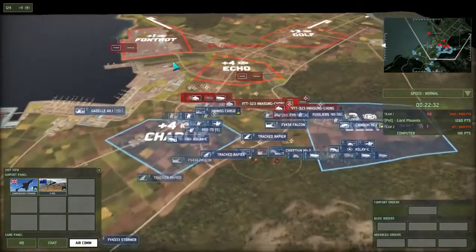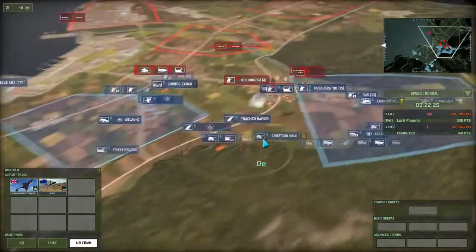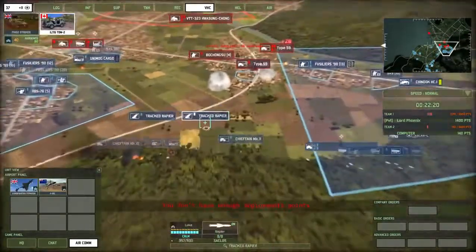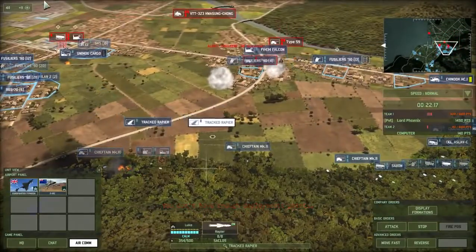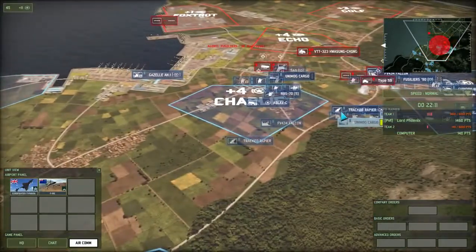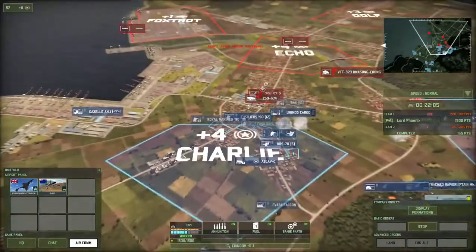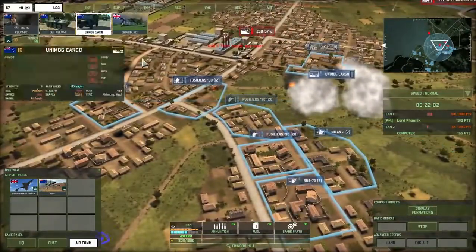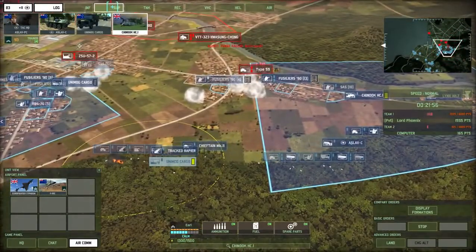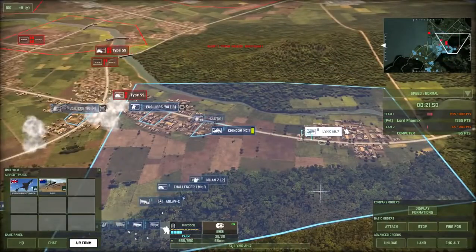They're firing artillery from back here somewhere. What we can do to deal with artillery is bring in our own artillery unit and try to counter-battery it. Some anti-air is finally arriving. To keep any missile unit you need to have a lot of supply - that's why I provide lots of cargo trucks and supply helicopters, just to keep them firing. For units with a normal cannon, generally it lasts a lot longer.